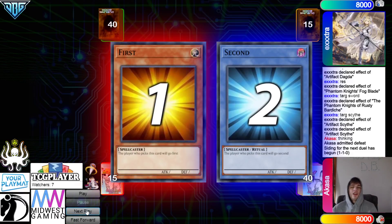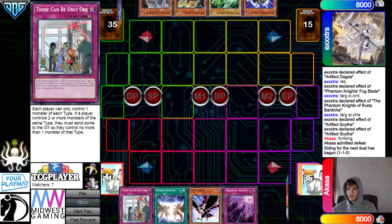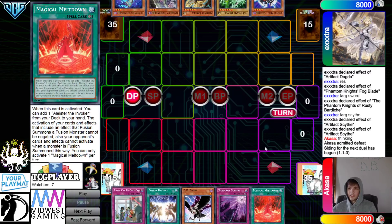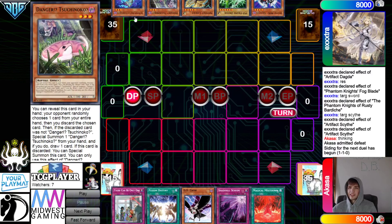Going on to Game 3. We're going to see the Invoke Player go first. Opening hands: TC Boo, Fusion Destiny, DD Crow, Schism, Meltdown. Schism's not good to draw but the rest of the hand is very solid. They have Celestial, Driver, Lancia, Snake, and Stained.